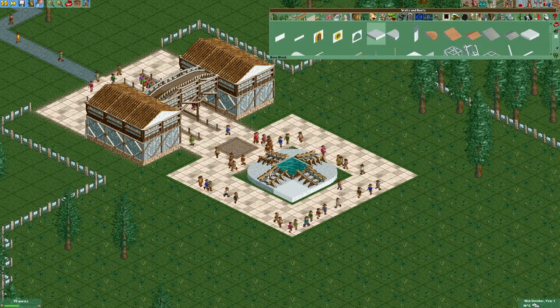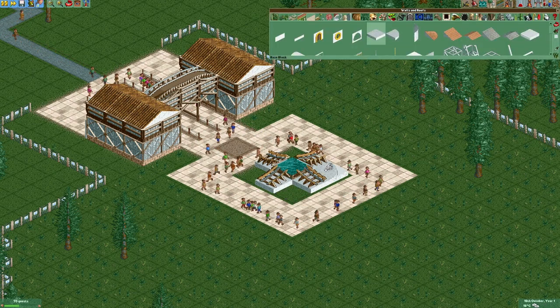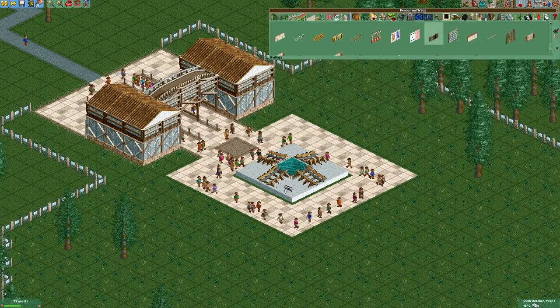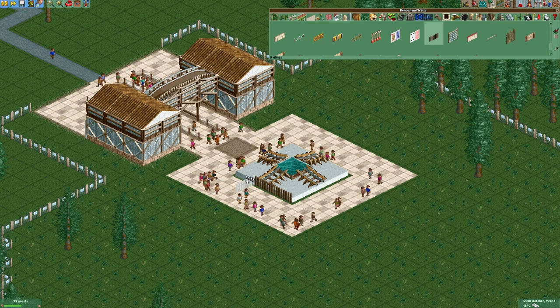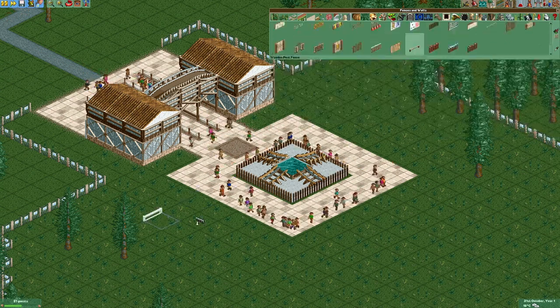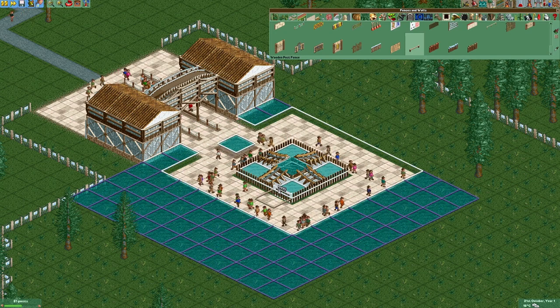I also think that we shouldn't use the curved blocks right here, but rather normal base blocks. Then we're gonna surround them with some railings, and those railings are also gonna get some wooden post fences on top.